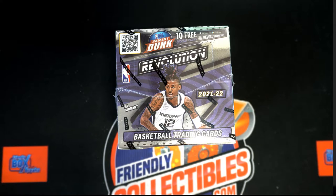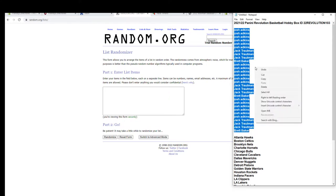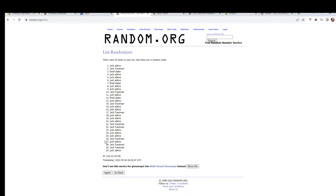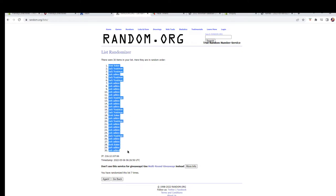Guys, this is 21-22 Panini Revolution Basketball, Box 103. Luck out and the screen champion to break. Here we go guys - we got Josh down to Brett B, good luck everybody. Let's pull some good stuff here - 30 flip names and team seven times each by Brett to Josh.